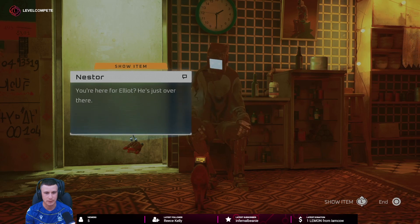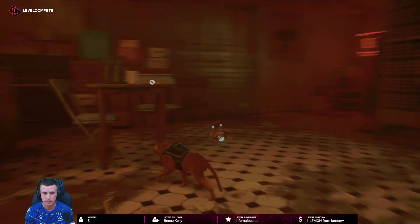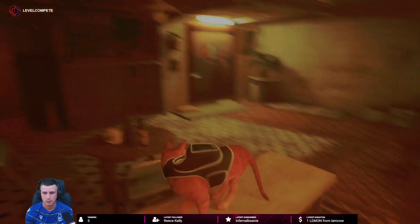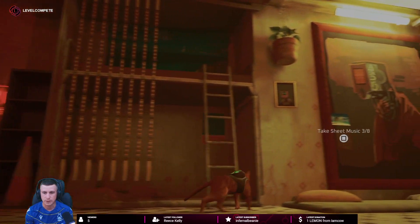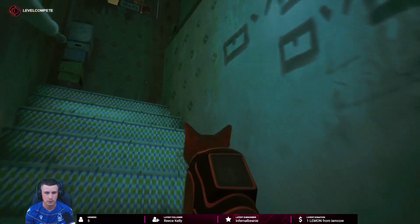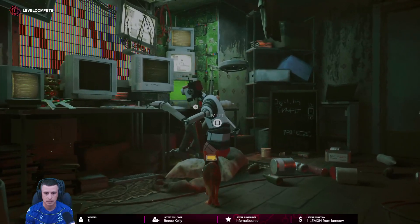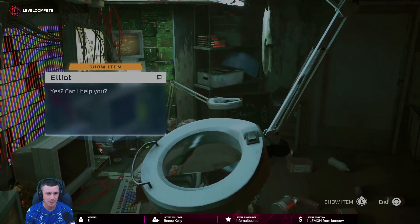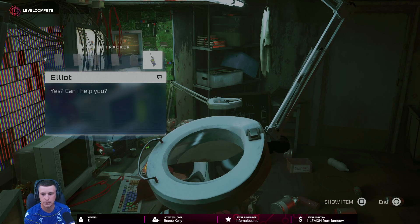What is it? There we go, he's sitting down there. We can meet him. You're here for Elliot - he's just over there. You're not Elliot. Who's Elliot? What do you mean, he's over there? Oh, is he upstairs? He might be up there. Hello - here he is. Yeah we got him!